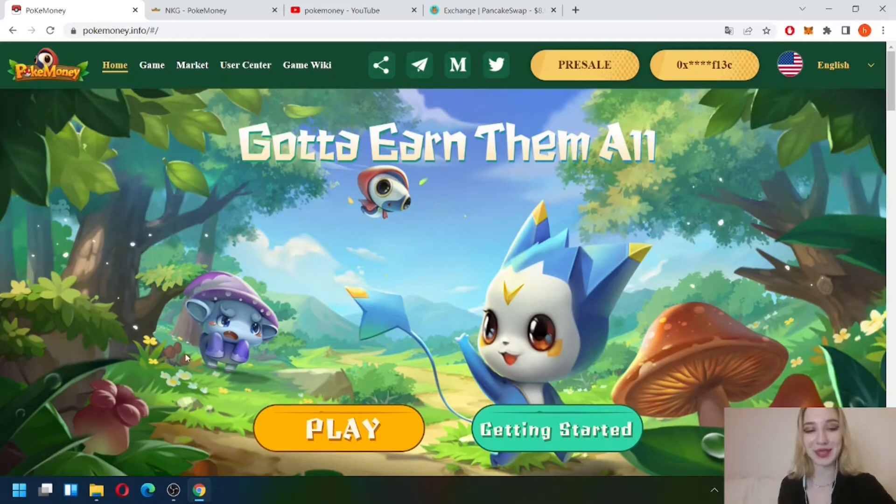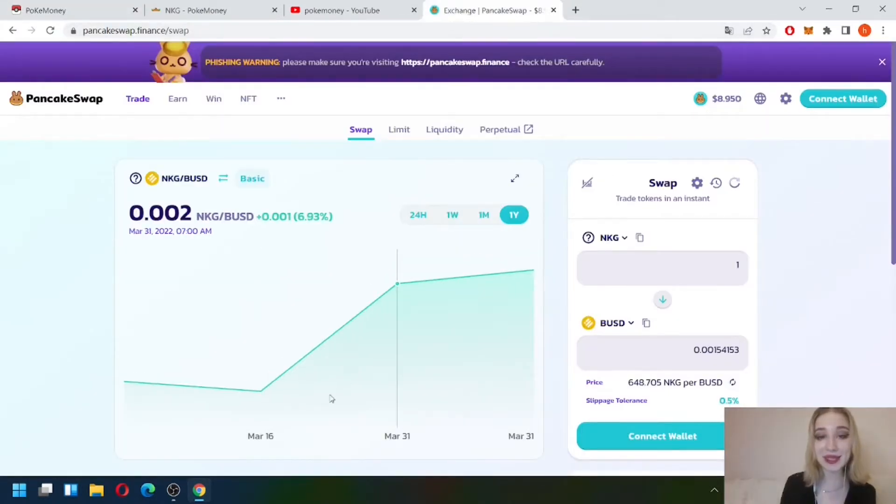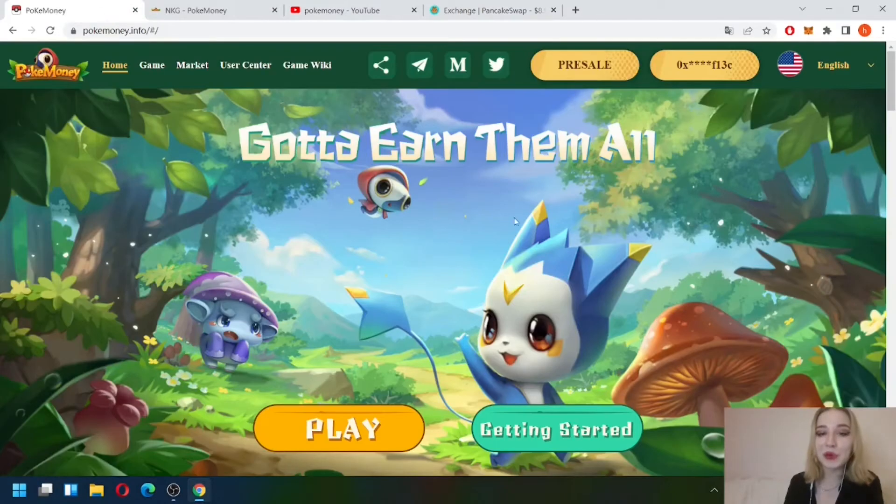The main heroes of the game are the Nekos. First of all, we need to purchase at least one Neko NFT, which will help us get profit in the project. They will help us earn NKG, the main token of the game. These tokens started trading quite recently, and since the listing the coin has risen rapidly and hasn't fallen much. So far the cost of the token is low, but if the project becomes popular, the tokens bought now will give us big profit. We just need to wait.